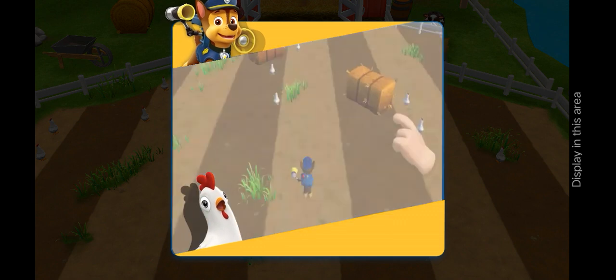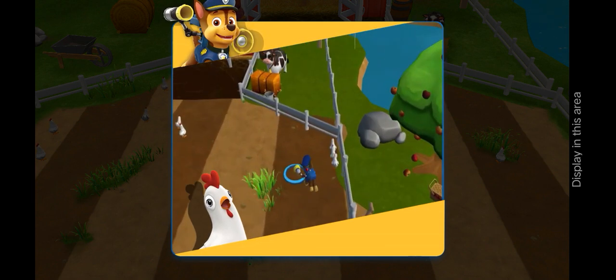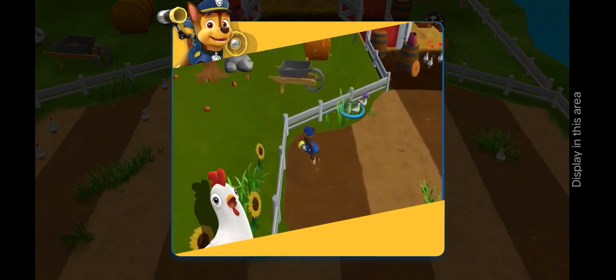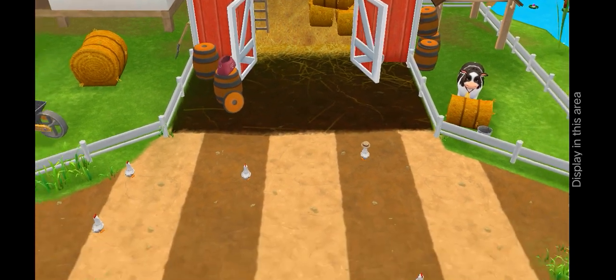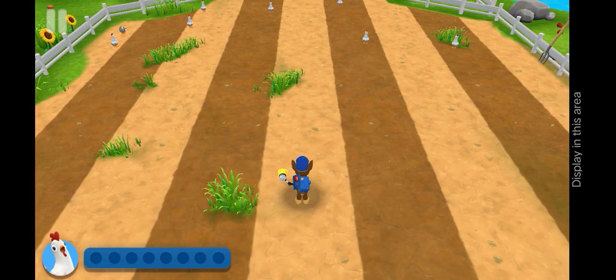Cluck, cluck — run amok! Tap on the screen to move Chase around the field! When Chase gets close, the chickens will move away from them! Get them to move back into their coop! This is the chicken coop! Find all the chickens and bring them back to the coop! Don't worry if they split up — you can go back and get them later!